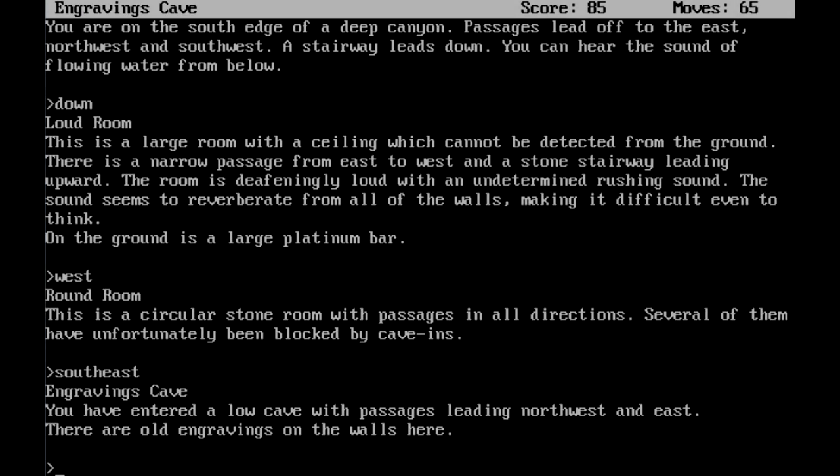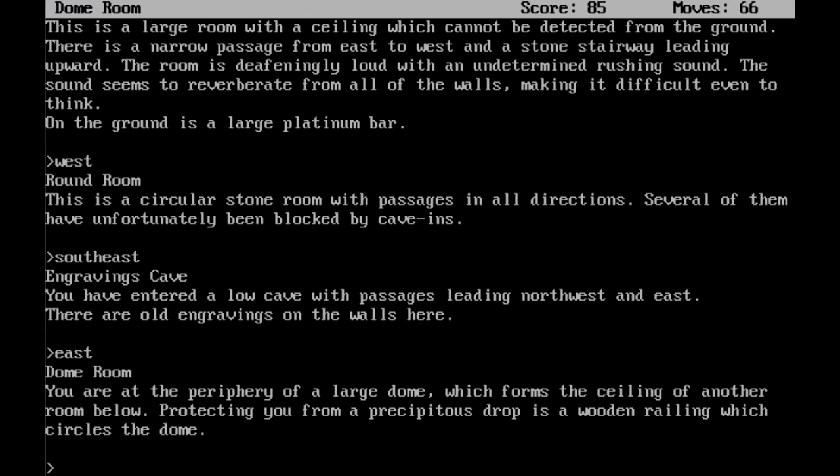We'll go southeast. And we have made it to the Engravings Cave. You have entered a low cave with passages leading northwest and east. There are old engravings on the wall here. I'm kind of going quickly — I understand — but this is a deep game. And we've made it to the Dome Room after heading east. You are at the periphery of a large dome, which forms the ceiling of another room below. Protecting you from a precipitous drop is a wooden railing which circles the dome. Time for me to save.